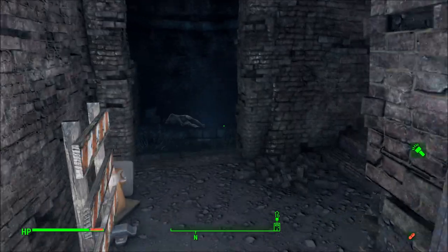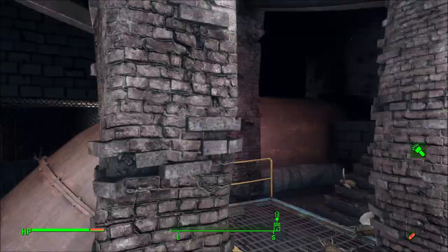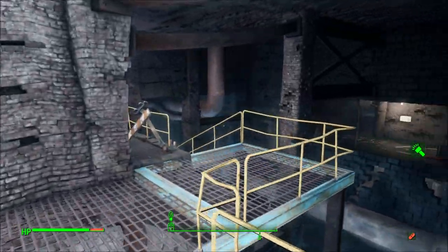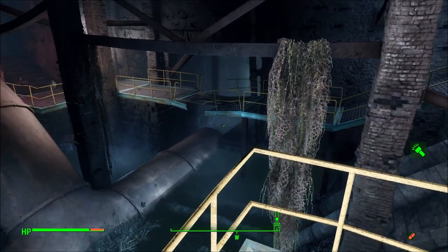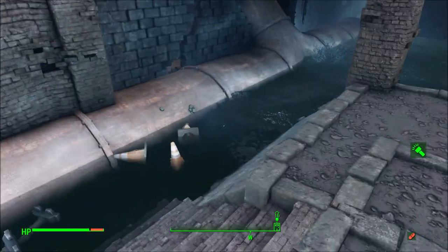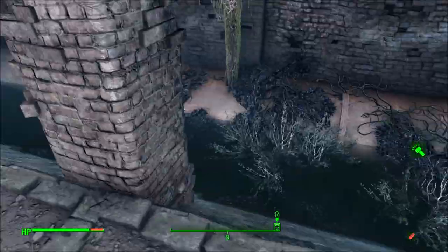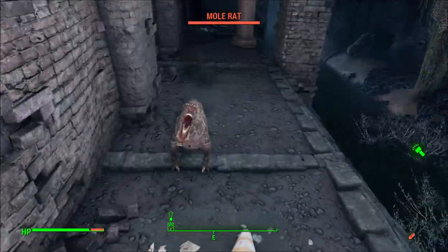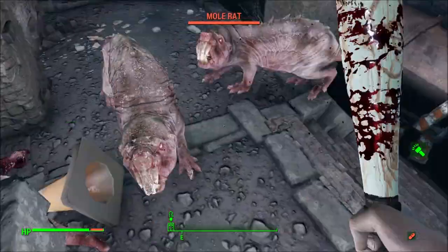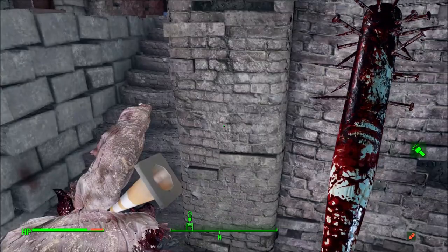Doesn't appear to be anything else - let's continue on. That's where we killed all those creatures, so let's go back this way. We were through that whole area - that's where we came from. We have not been down here yet. Whoa, mole rats coming out of the woodwork! Good thing these things are easy to kill, especially with the lumber that we got. Any meat on you guys? No meat.